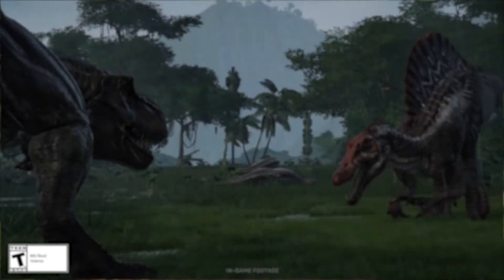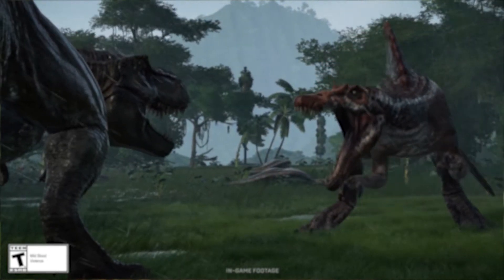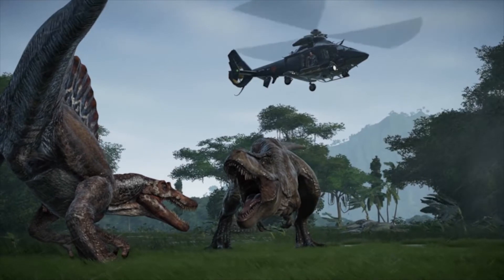Or perhaps things will have already gotten out and they're about to fight each other, and you could lose millions of dollars if these two creatures tear each other apart. So you must swing in on your ACU helicopter and tranquilize the two creatures, breaking up the fight before it gets too late.